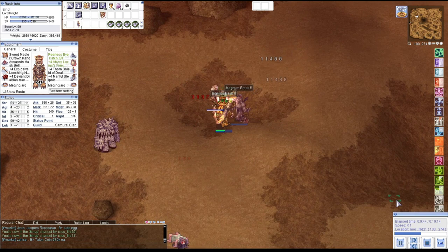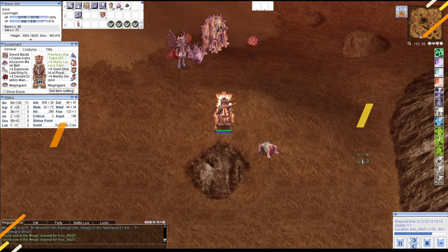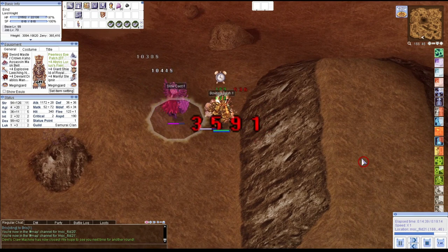Build number three: Nibble with Bowling Bash using an Alice card shield and switching shields. In this build we are going to switch the Alice shield with a Golden Thief Bug shield. This build is strong against the angel — Pulse Strike doesn't deal significant damage. But I still have issues with high SP consumption.